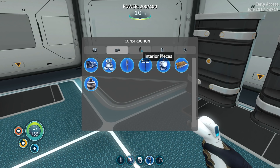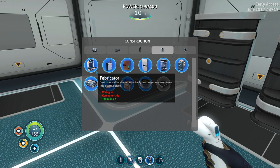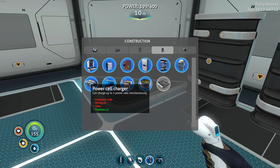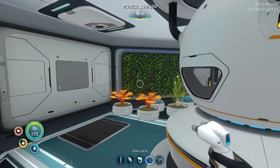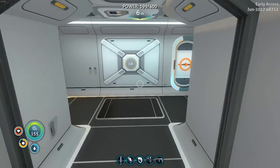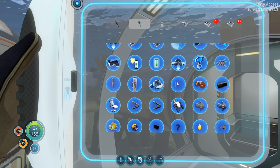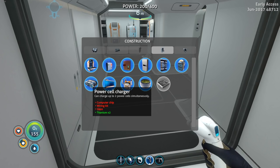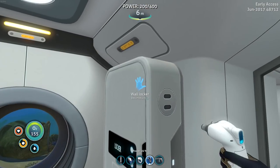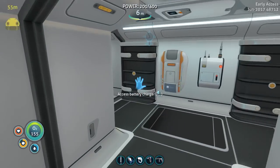We also need to find that big aquarium — I want to get the alien containment because one, it looks pretty cool, and two, we can actually do something with it. Computer chip, wiring kit, glass, and titanium to build the power cell charger, which we have to build eventually — especially if we're gonna be using the Cyclops a lot since that uses power cells. I've got the wiring kits and everything, but I don't know where I put my computer chips. I think I got rid of them all when I built the upgrade station for the Seamoth.